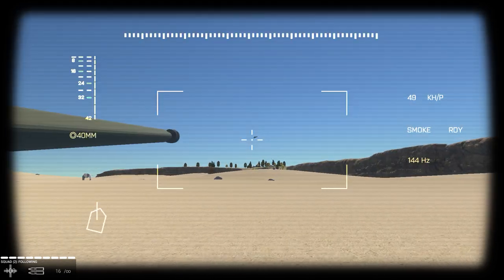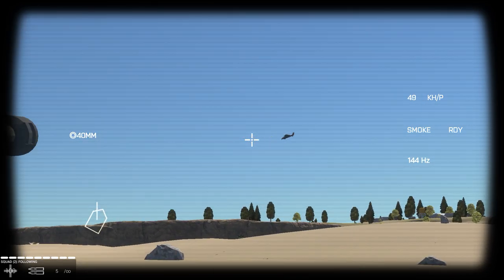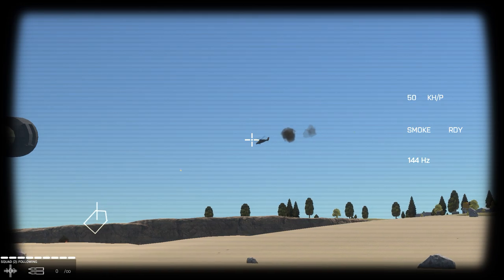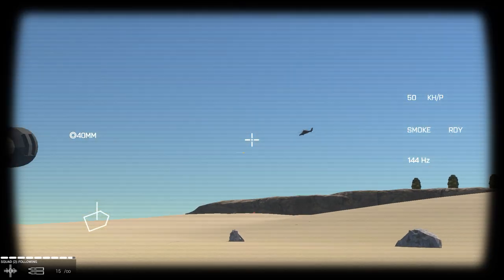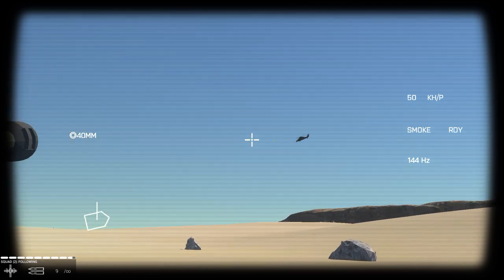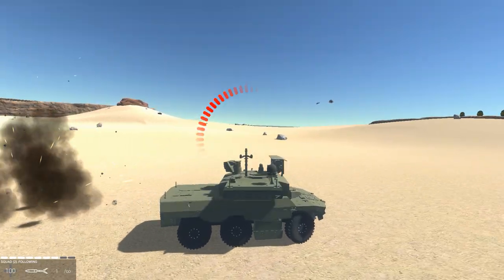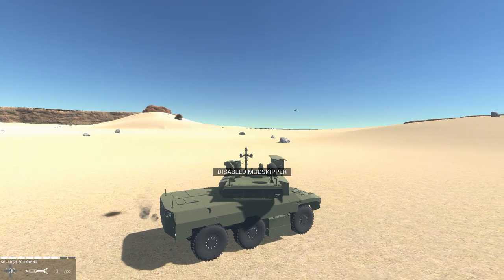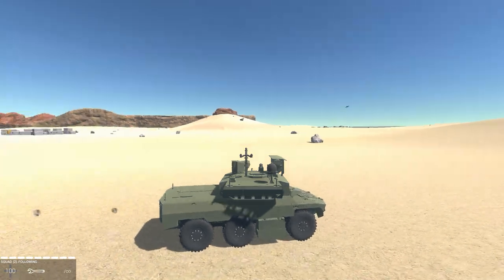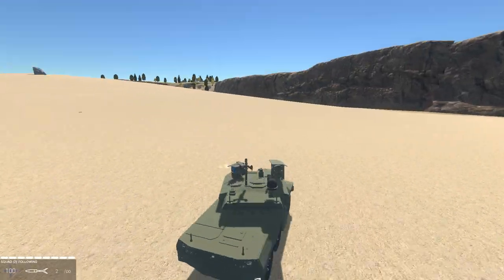Let's use our 40 millimeter gun on that helicopter. Aimed ahead — did some damage to it. We went over here to the right. Keep firing at that Raptor. Like I said, we have nothing but Jaguars on our team. Just these anti-tank gun missiles are so powerful — they can destroy anything they run into.